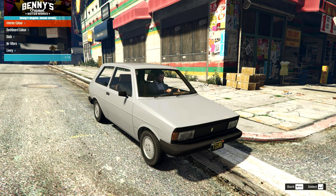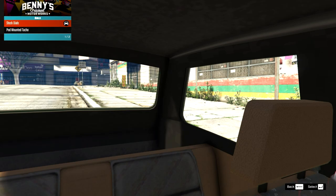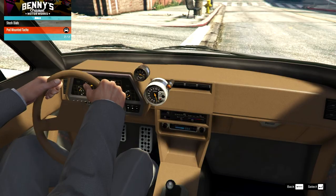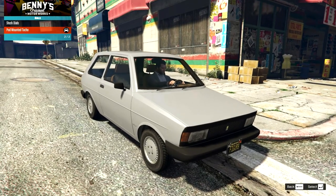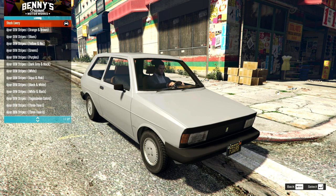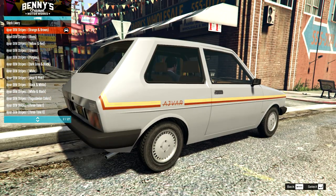Let's start off with what we've got in Benny's Customs. We've got some dial options, a pod-mounted taco — okay, this is really going in a direction I wasn't expecting. Let's try and make this first build a sleeper then — a roughly modified sleeper version. On this, there's the boost upgrade, which isn't something visual. Then we have the liveries — we've got a lot of options here, lots of OEM graphics.